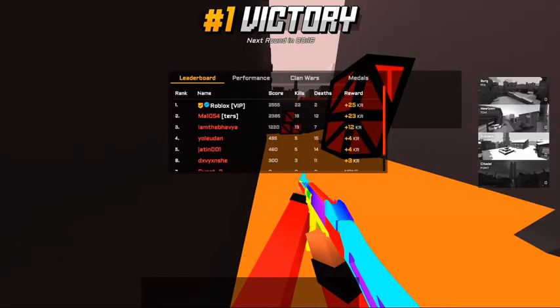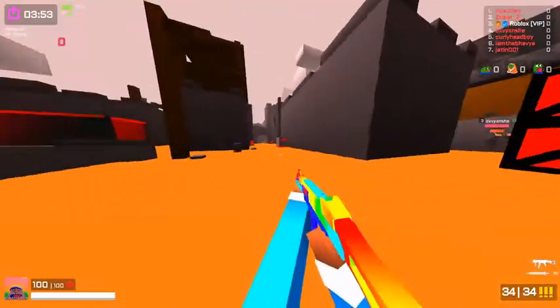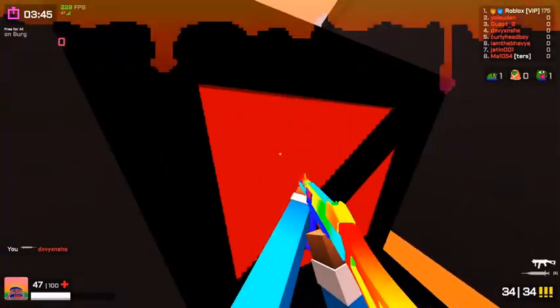I asked Alpha X how much he wanted and he said 2000kr. We negotiated and he agreed to make a thumbnail for 1750kr, which I thought was pretty reasonable. About half an hour later he DMed me with the final product. I really wasn't happy with it — sure it looks pretty good and it's way better than what I made, but for 2000kr initially? I didn't think it was worth 1750 either.